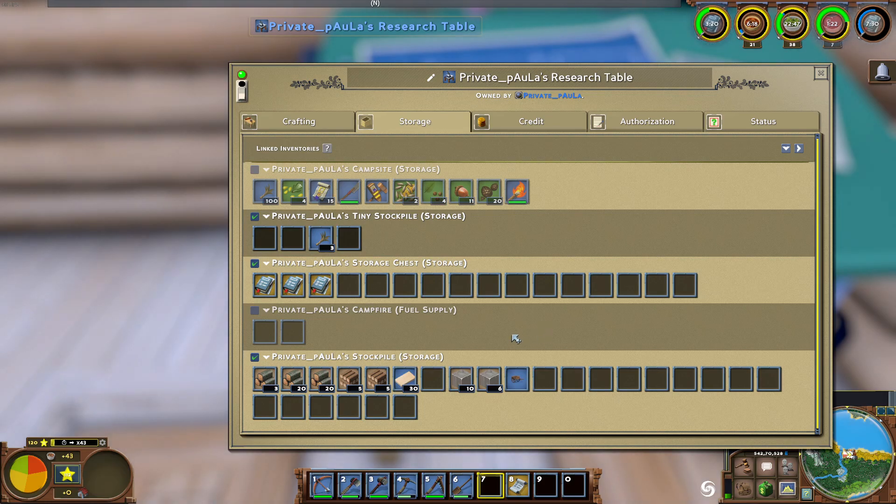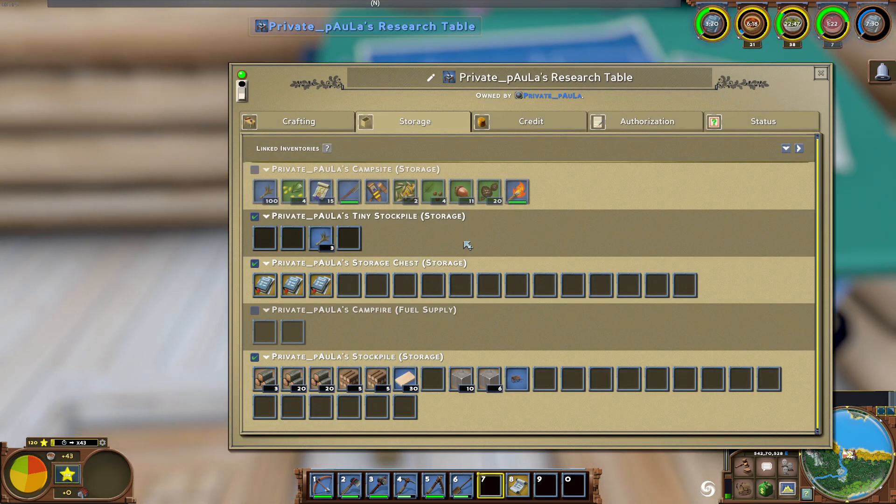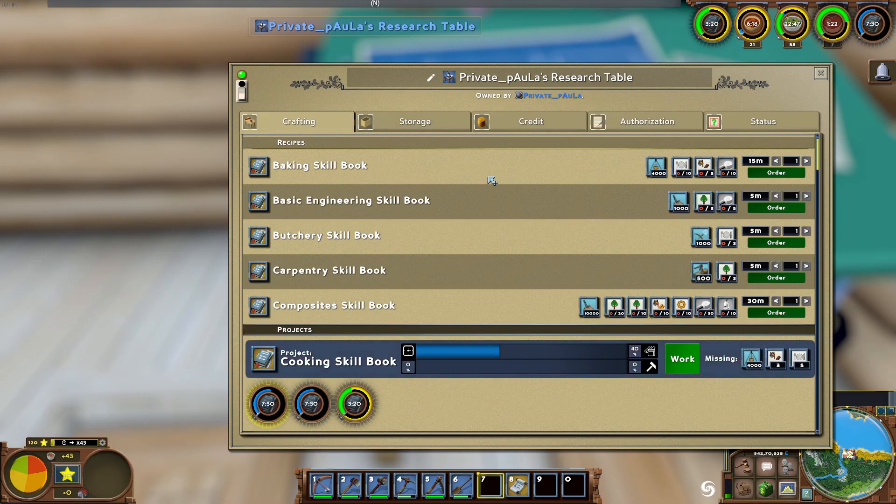If you want to learn more about storage, I will put a link in the description and a card in the top right corner to a video I've already made. Now, what does research actually do? The research table crafts skill books, which in turn allow you to learn a job.